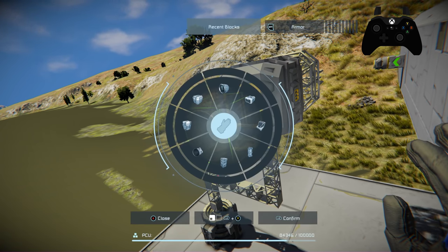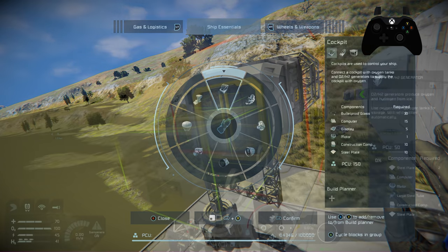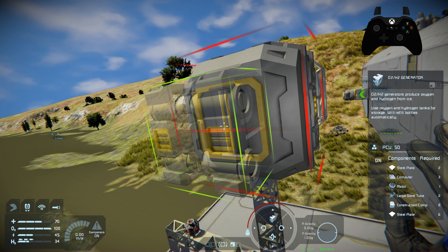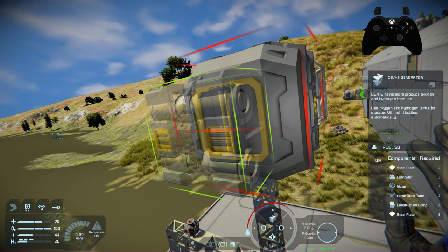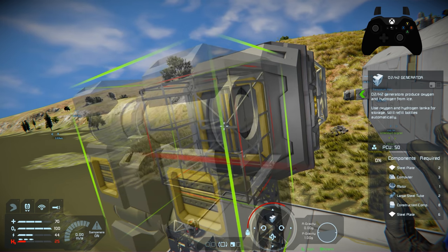Now we need to line up our H2O2 generator. Go into Gas and Logistics and find the H2O2 generator. Line this up with the large port directly behind it, and make sure the two small ports are lined up in a horizontal fashion, because we're going to be connecting things to those ports. Go ahead and place it.